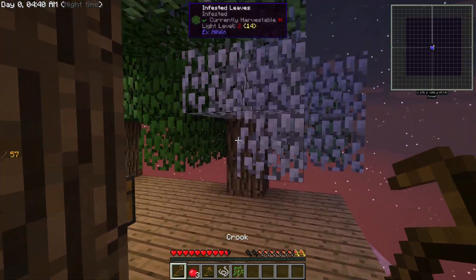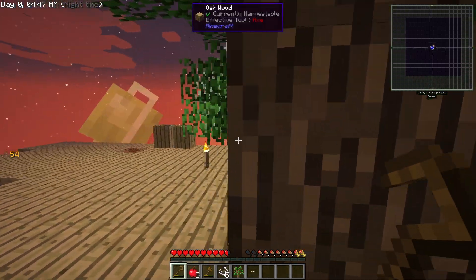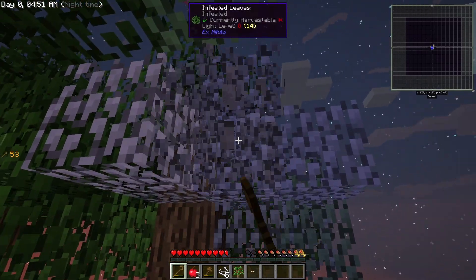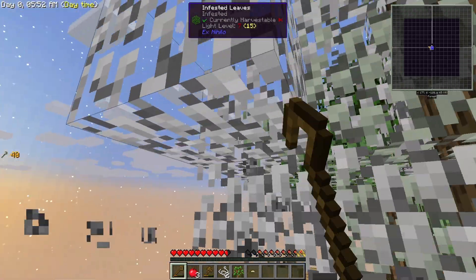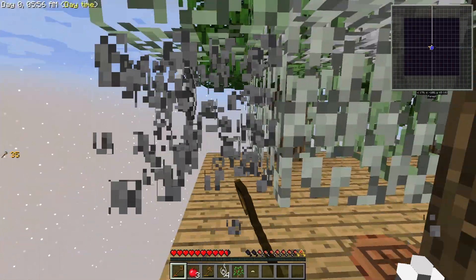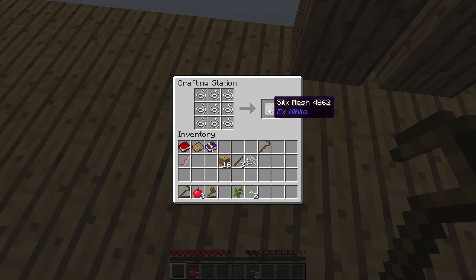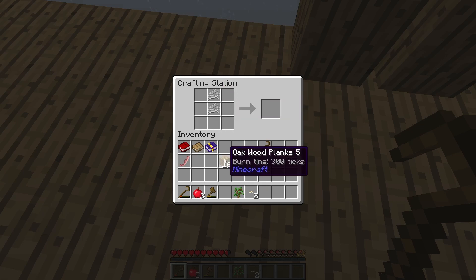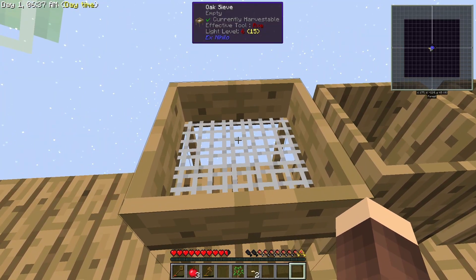I'm tired of waiting. We can break the string from the infested leaves. If we go to the crafting station we can make a string mesh. Let's make another one of these and put them here, here, here and here - and we get an oak sieve. This is actually where it really starts, because what we can do with this... we still need to wait for the trees though. I haven't gotten a big tree yet.